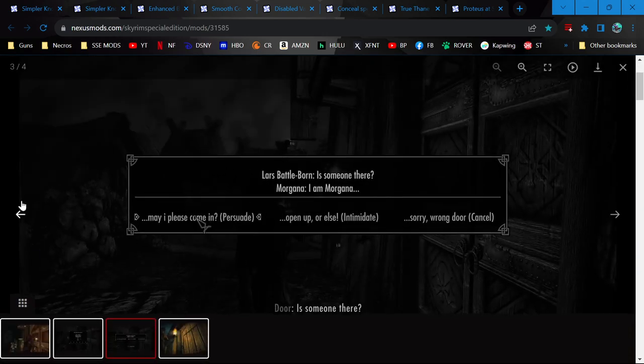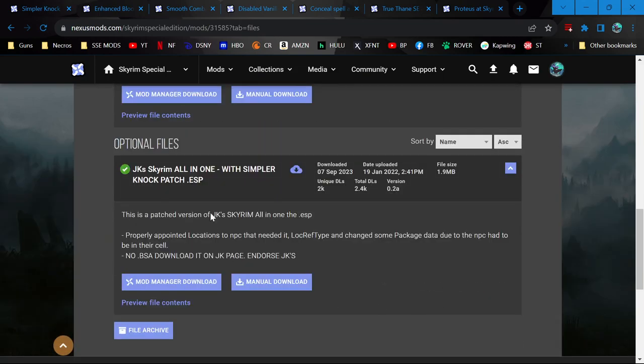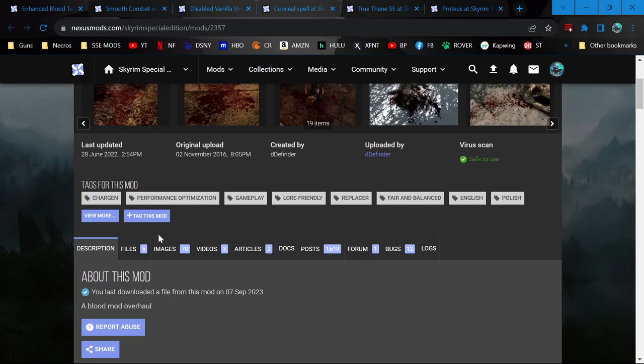Simpler Knock — recommended as an alternative to Simply Knock. It just adds this whole knocking interface thing. And there was another file — a patch for JK Skyrim's all-in-one so that it works with all the cities. Enhanced Blood Textures — he recommended just doing the light one so there's no arterial blood spurts off bodies, but there is just better looking blood textures on the ground.